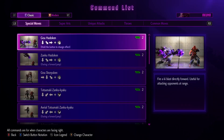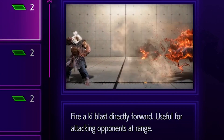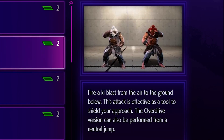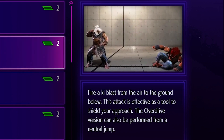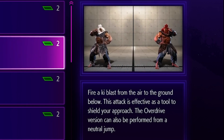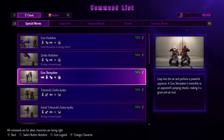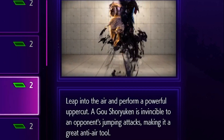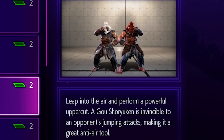Let's look at his command list. So we got Go Hadouken — fire a ki blast directly forward, useful for attacking opponents out of range. Zaku Hadouken — fire a ki blast from the air to the ground below, effective as a tool to shield your opponent; the overdrive version can be performed from a neutral jump. Go Shoryuken — leap into the air and perform a powerful uppercut; invincible to jumping attacks, making it a great anti-air tool.